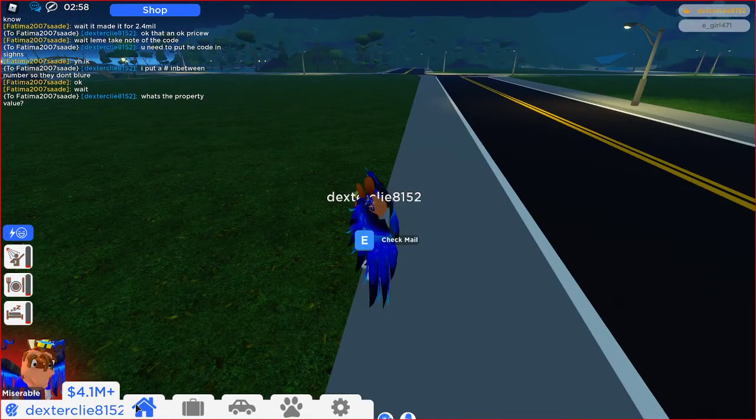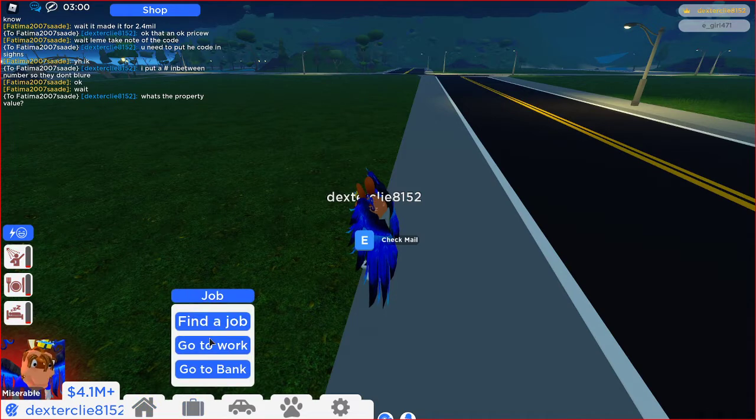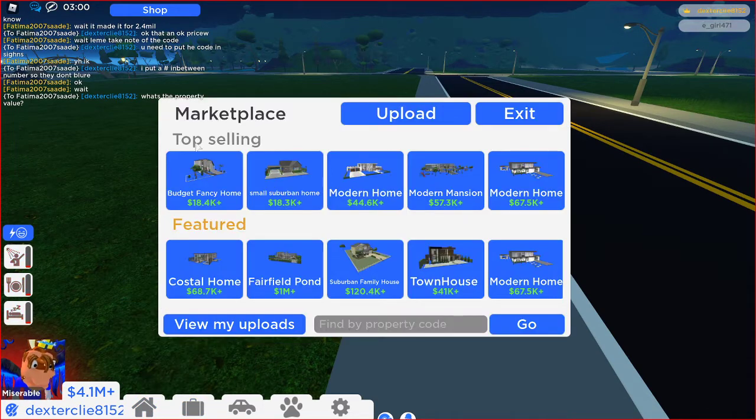Time to review these houses. I did say I'd do them all tonight but the problem is every time I have to reload a save it costs me 40 Robux, which is about 40 pence a video. I could sell the house but it depends on what it is. This whole row I don't mind selling, but when I get to Parfield Pond, the coastal home, and the townhouse, those I want to keep.